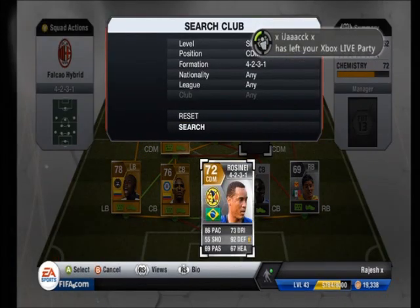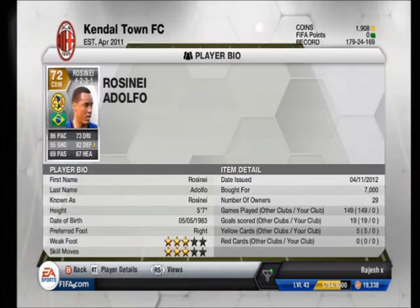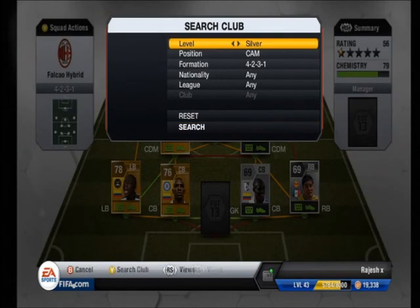At right back we've got Perez — 90 pace, just gone for the pace with him as well. At CDM we have Rosandi, 86 pace, 73 dribbling. And Perez has got 70 defending.